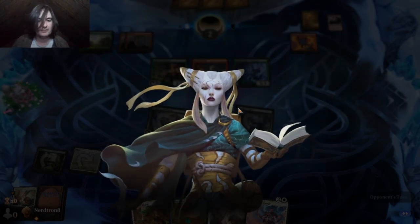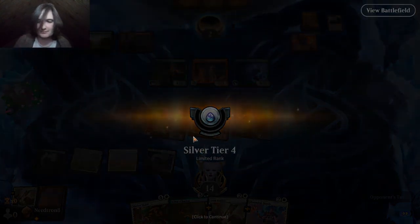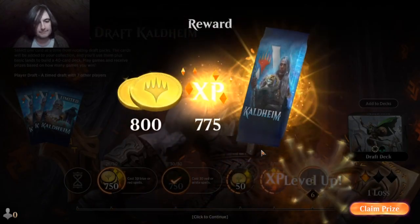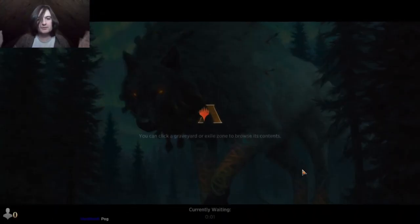Okay, welcome back Thunderbird. We are now 6-1. This could be the last game of our draft. I think we have to trade this Sculptor of Winter for the Tuscaro Firewalker — we can't let him just draw a card every turn.